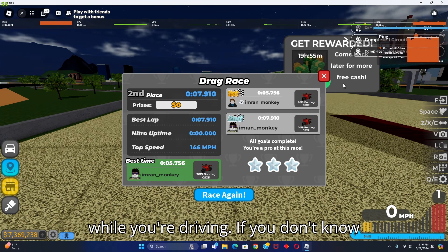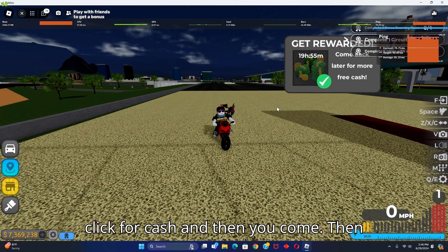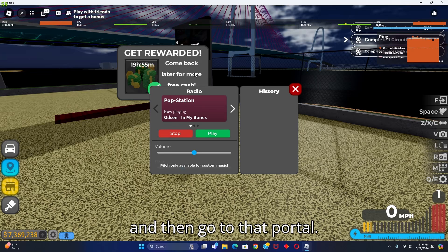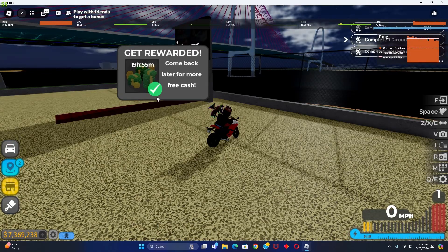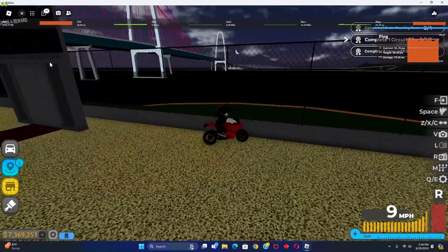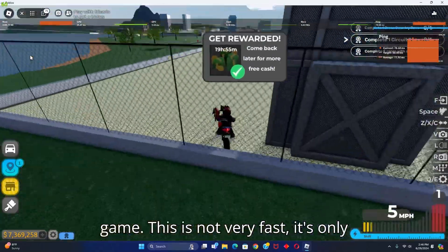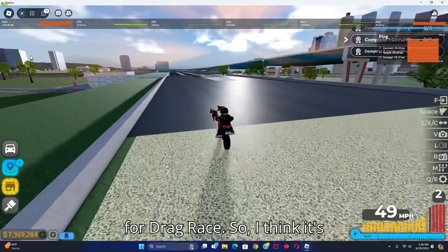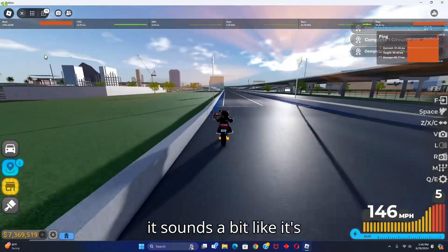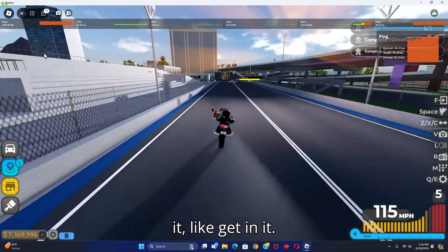If you need money while you drive, there's a green portal here that says 'click for cash.' Get out of your car and go to that portal — that's how you earn money. Overall, those are the fastest cars in this game. I think the best car to buy is the Hennessey — it's not that bad and it sounds decent.